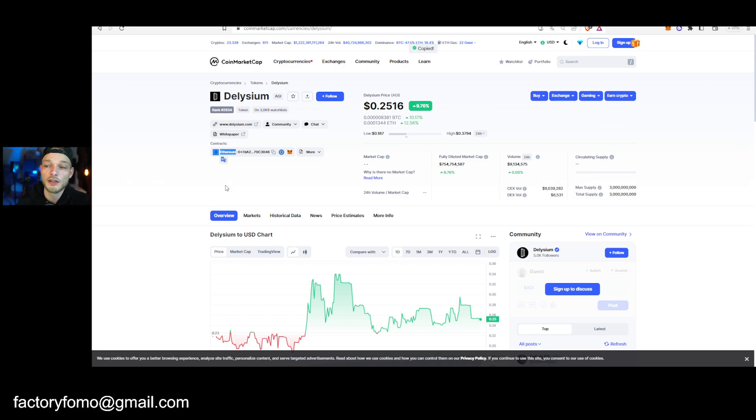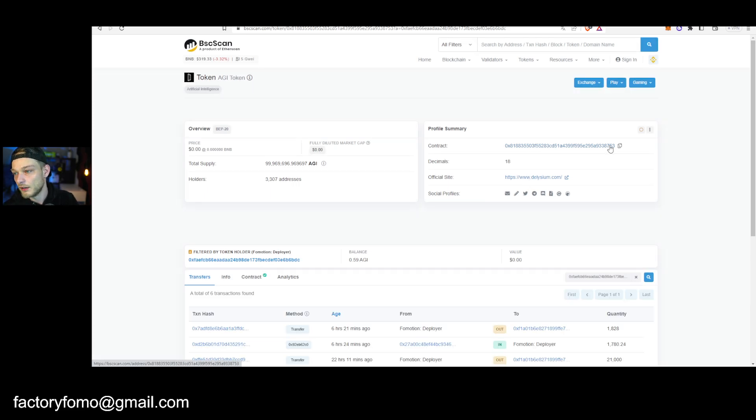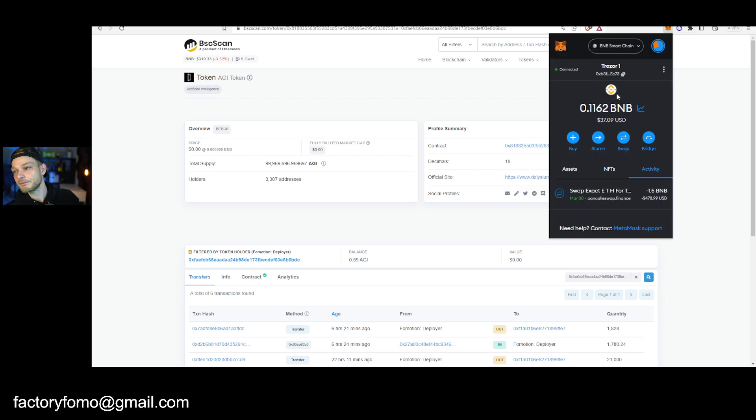Also, if you've withdrawn your tokens to your wallet address, you can see them there. If you go to your wallet address you'll see the AGI token coming in. Click the token and you'll see the contract address — just copy that. Then go to your MetaMask. If you use Trust Wallet, check how it works with Trust Wallet specifically.